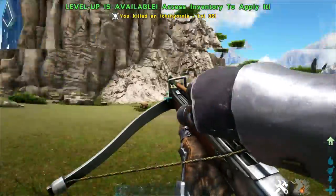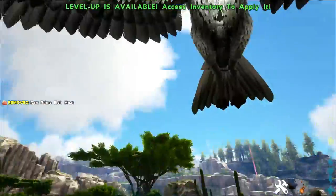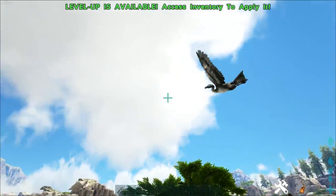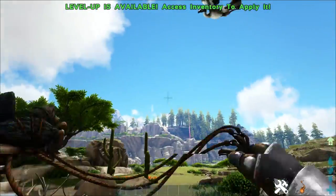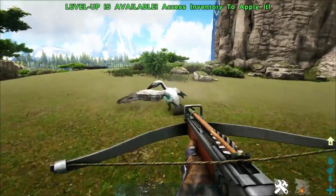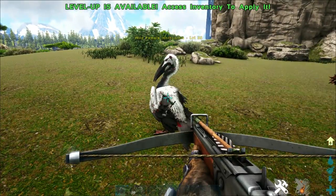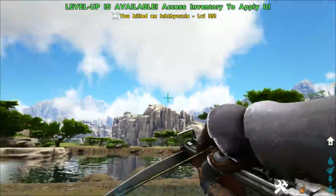You generally will not want to aim for these guys in the head because they are very weak. So you will generally kill them with a headshot. But if you have Trank Darts, you will be much better off using those on these guys. If not, you can use Trank Arrows — just make sure that you aim for the body. One will generally be enough to put them to sleep.